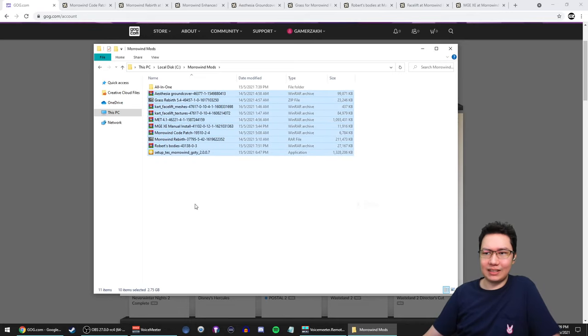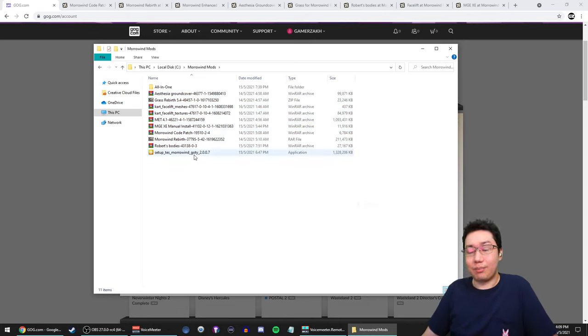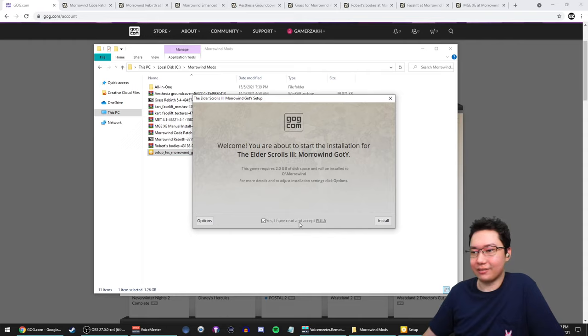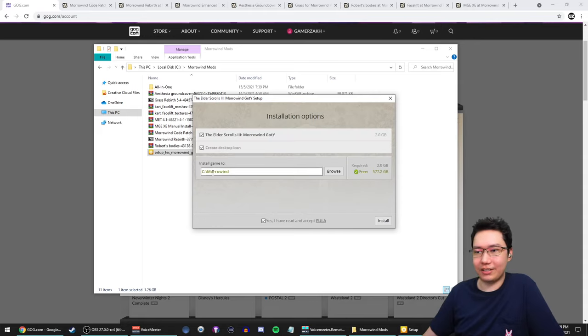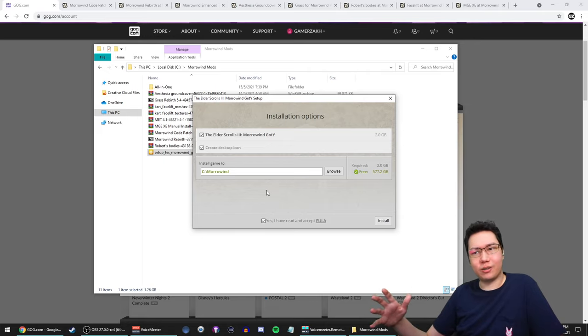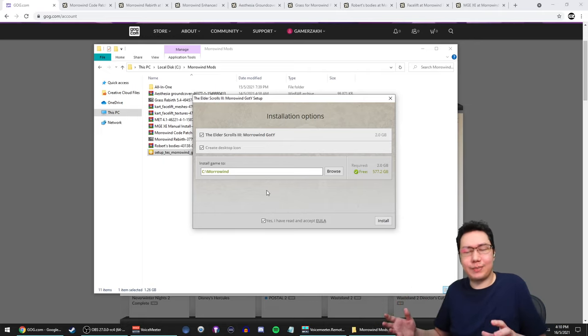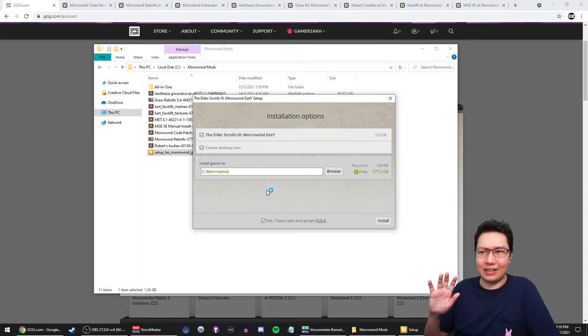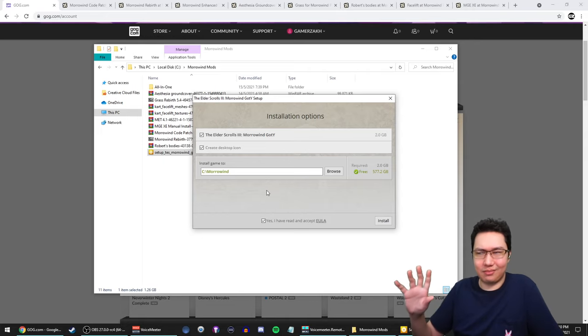I have this Morrowind mods folder showing everything we need to download today — that's it, that's everything. I've uninstalled Morrowind so I'm going to reinstall it. We're installing it into C:\Morrowind. If you click Options you can pick where it goes. As long as it's outside of Program Files, that's best. What we're doing today should work with a Steam install inside Program Files, but sometimes antivirus or Windows Defender can cause some issues, so it's safest to put it in C:\Morrowind.